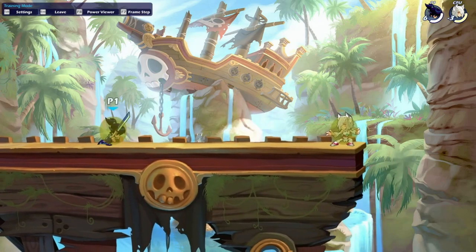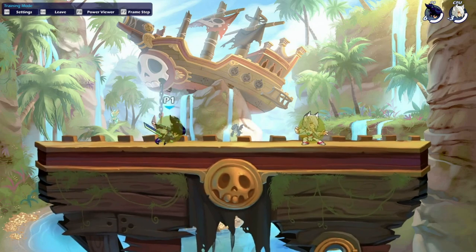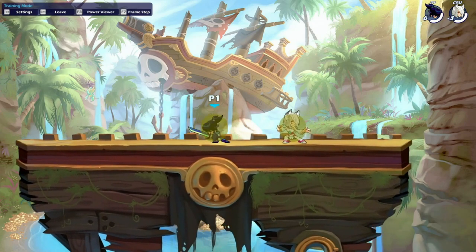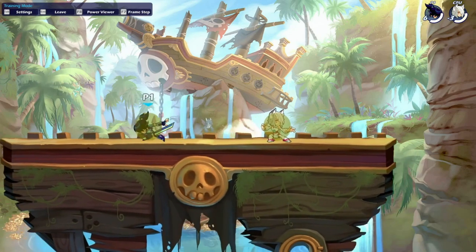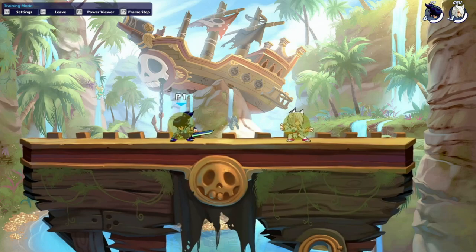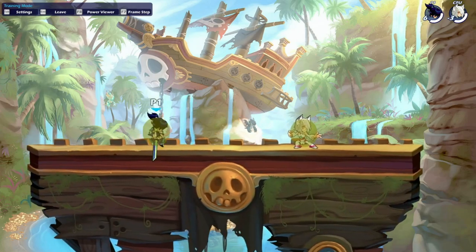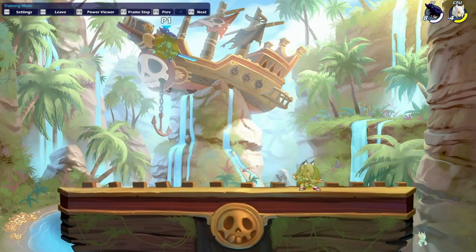Sword side air can be used as a good approach tool either grounded or in the air, as well as a good punish tool. This move has two swings, which is really nice — meaning if you miss the first one the second one can still cover yourself. At high percents this is a good kill option, as well as a good move to push opponents off stage to set up an edge guard.